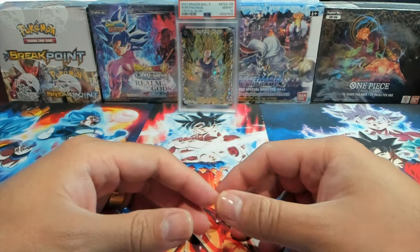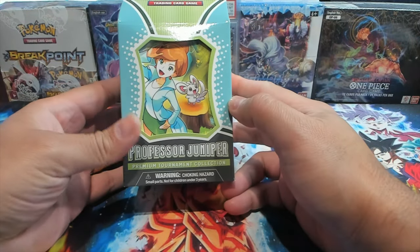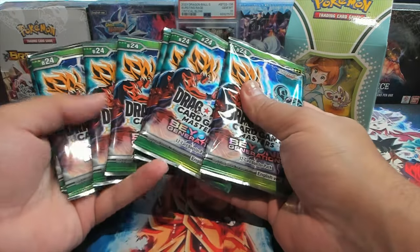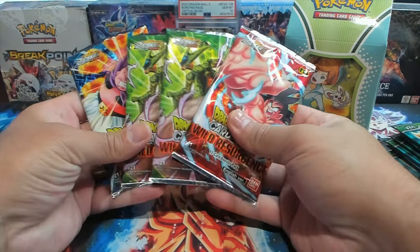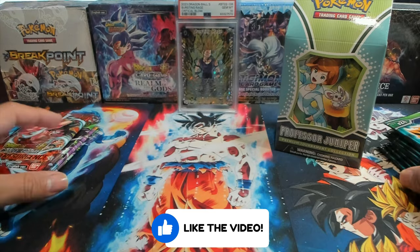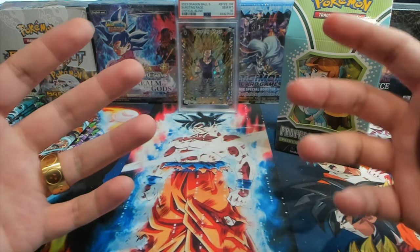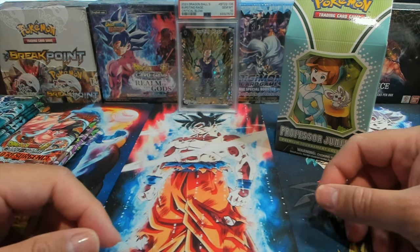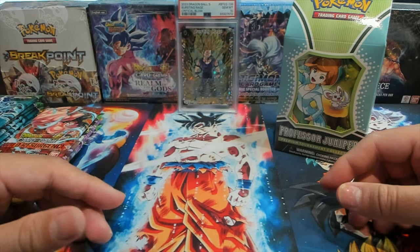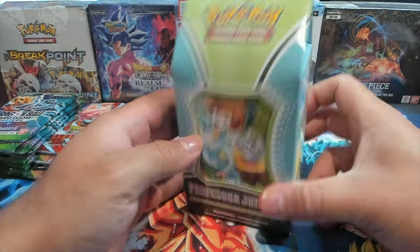How's it going everybody, welcome back to the channel, it's your boy Open Mango. Today we're going to be opening some Pokémon and some Dragon Ball Super card game Masters packs. We have the Professor Juniper Premium Tournament Collection Box, eight packs of Beyond Generations, and Wild Resurgence. Got Gohan here in the back for some good luck — hopefully we can pull an SCR, god rare, or some alt arts.